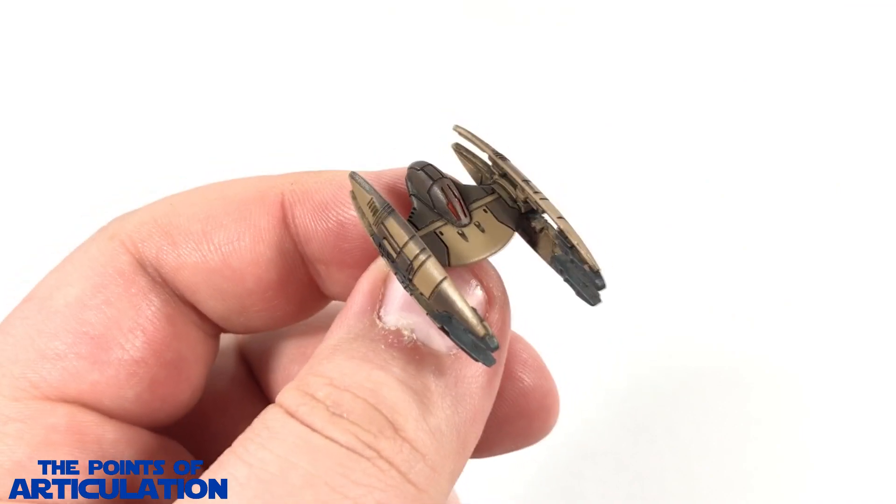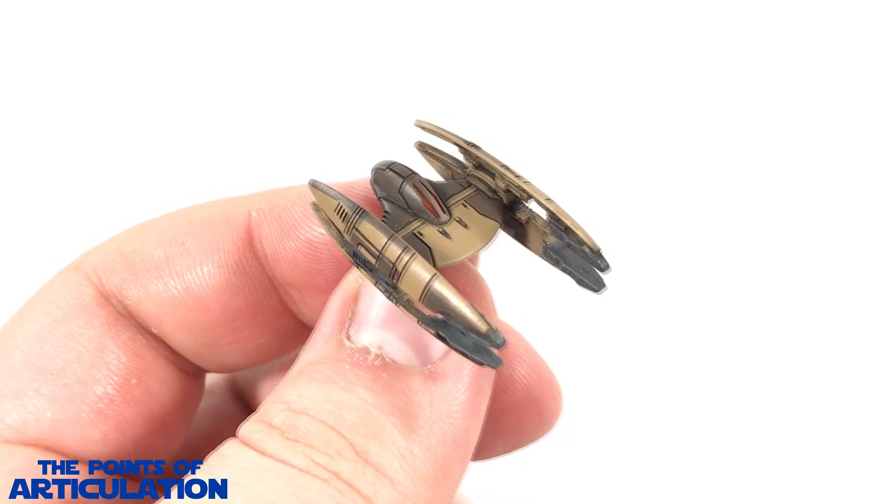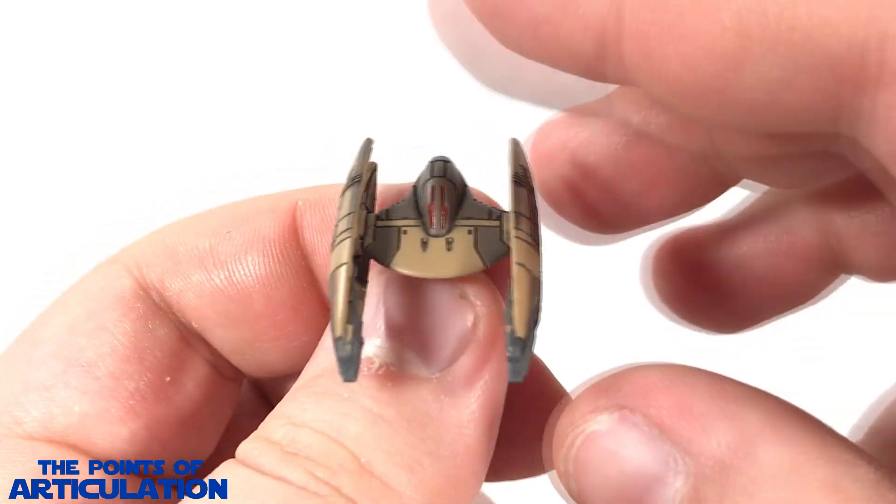Now let's take a look at the paint on the Vulture Class Droid Fighter. This features five different colors. First up is a nice tan — looking good — and that's on the main body, top and bottom.